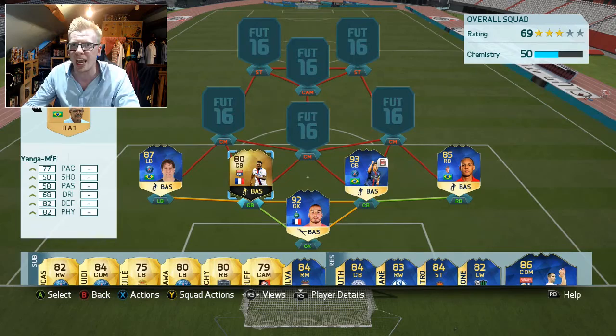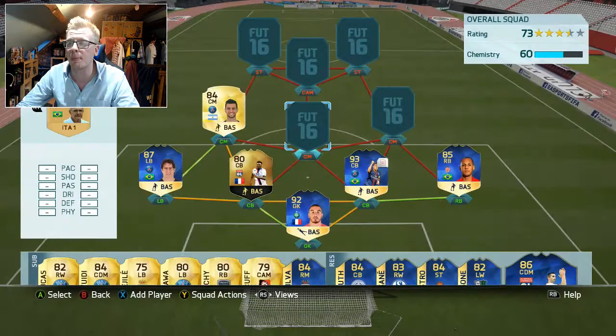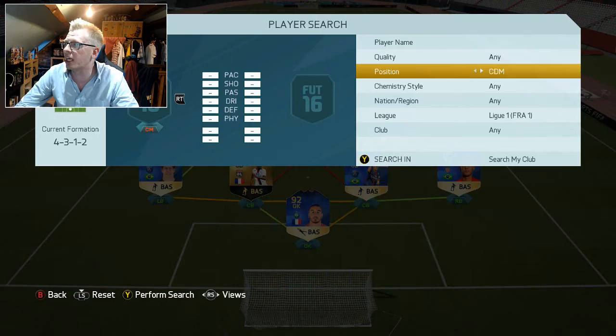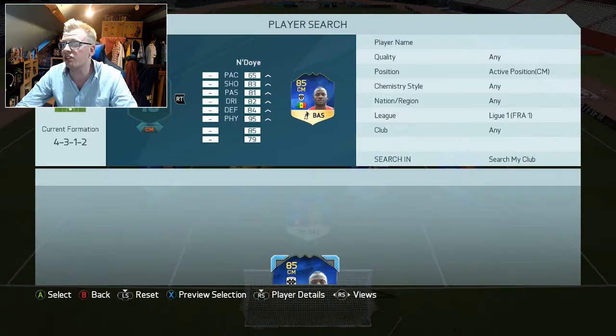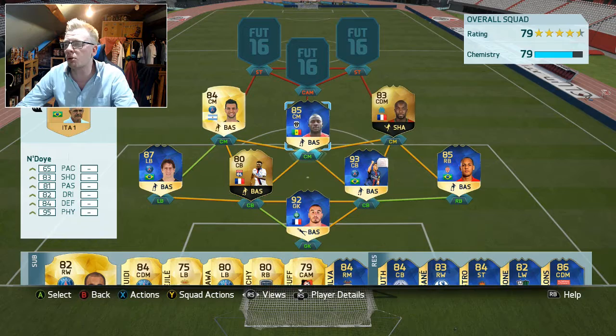Moving into midfield, on the left hand side we used Javier Pastore, who's a really handy player — four star skills, six foot two, really solid for the price. On the right hand side we actually used a CM. I ended up changing this around — originally had a different player there, but we put Lassana Diarra's inform card there, not his team of the season, and then stuck Ndoy there. I felt like I was missing the presence of a tall guy in the middle of the park, which is why I swapped it around, and it worked an absolute treat.